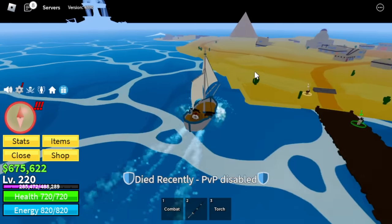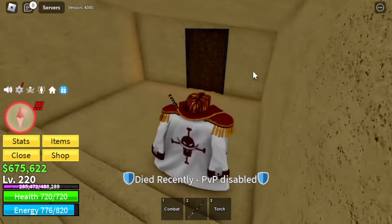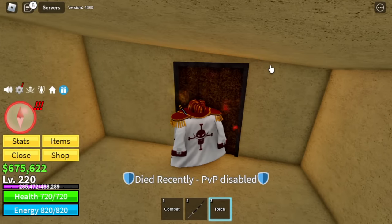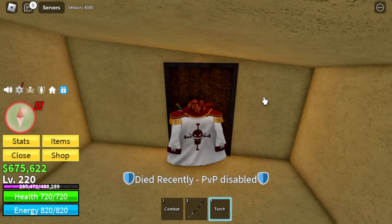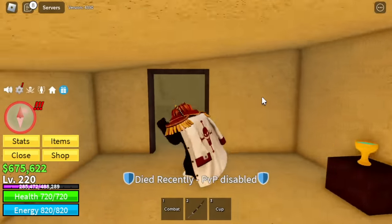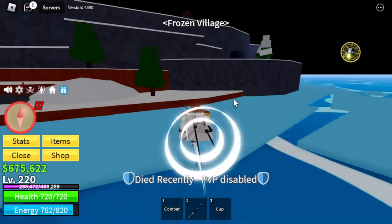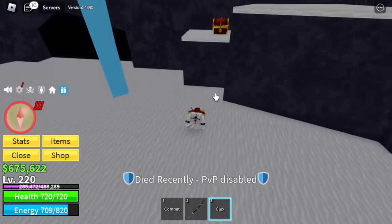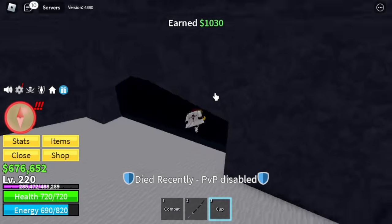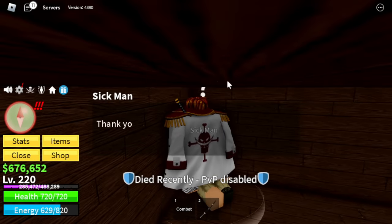After that, head to the desert. There's a house here with a red door. You're gonna use the torch to burn this one, and inside it is a cup. Get the cup. Next up, head to the frozen village. In the cave where the Ability Tree is, you can get water. There's dirty water — give it to the sick man.